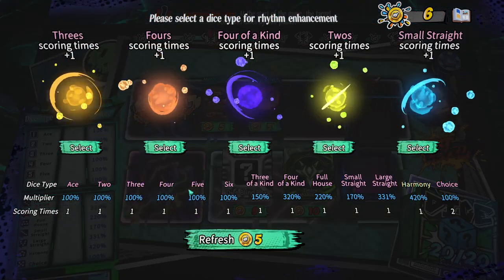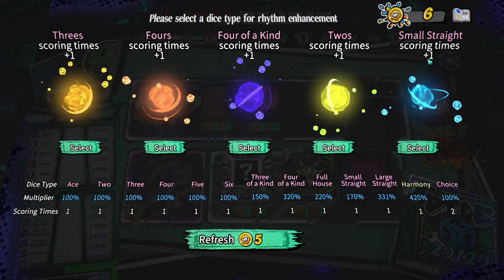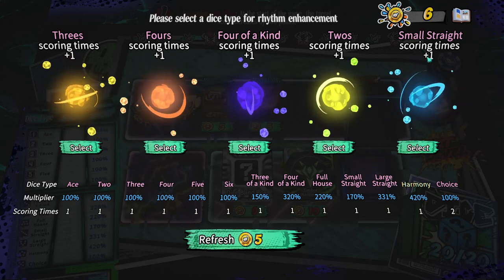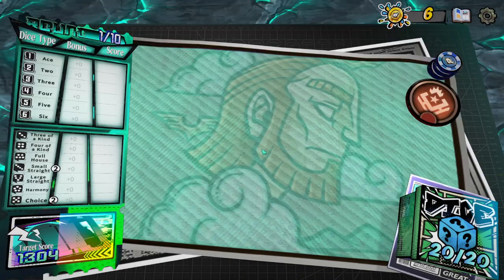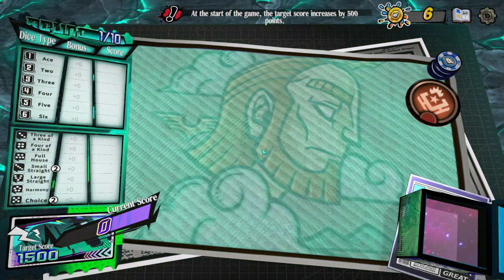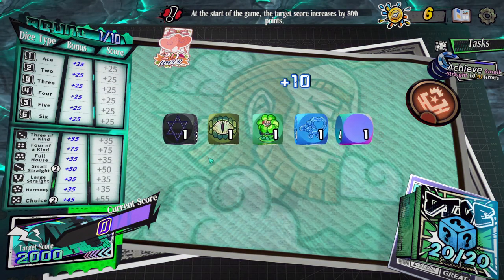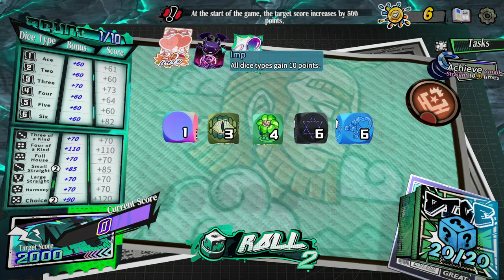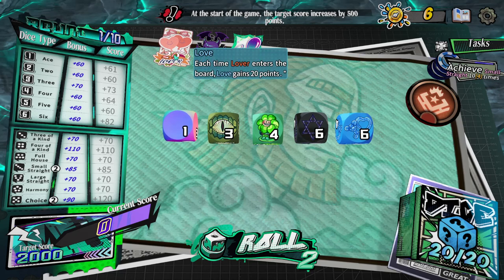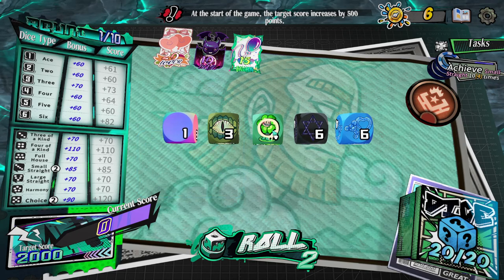Rhythm enhancement for threes, fours, four of a kind, twos or small straights — scoring time plus one, which I think means it scores multiple times from the one hand. I'll go for small straights. Now I need 2000 score this time, which is a big jump. We've summoned a lot of things in this turn — all dice types gain plus 10 from the imp, plus 15 from the balloon, and love of course. Achieving four of a kind grants all dice types plus 65 points.